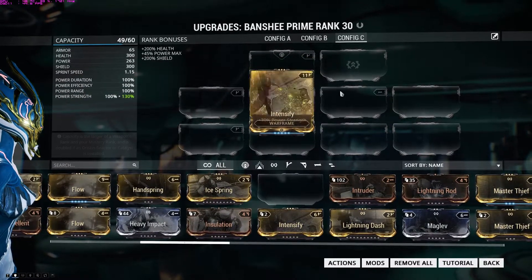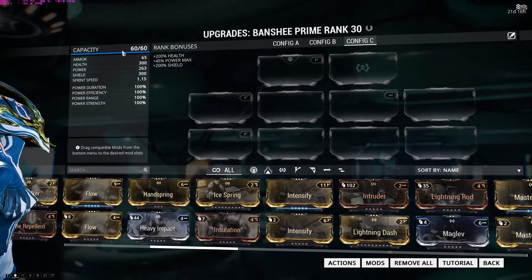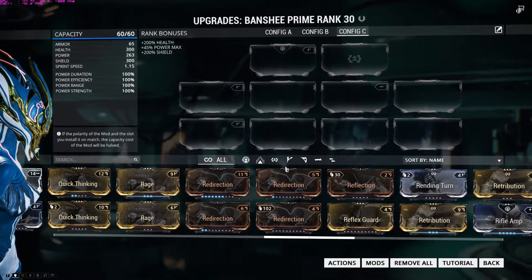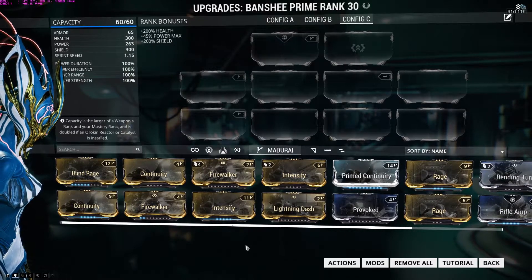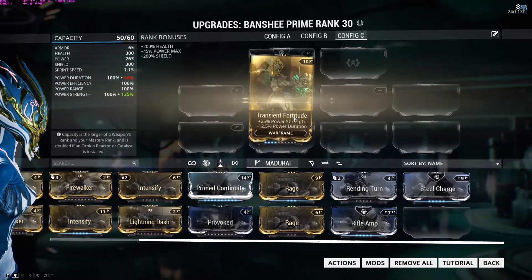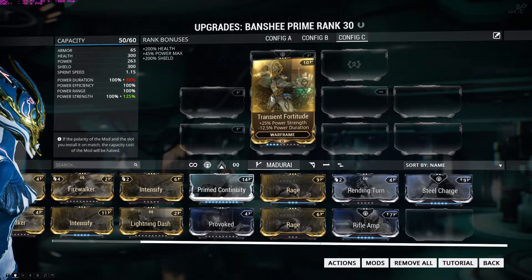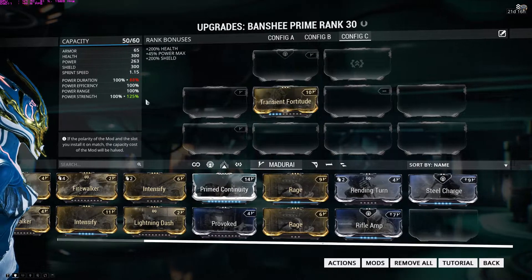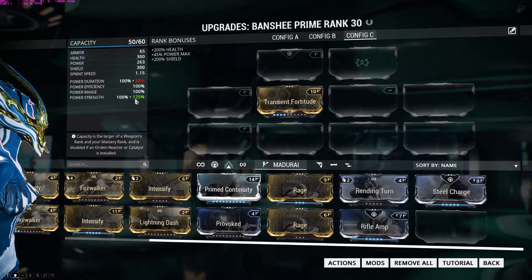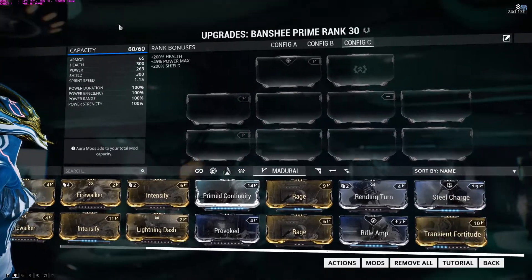Keep in mind the cost of a mod — this one is 11 — and you have a mod capacity. Right now it's 60. For instance, this mod grants 25 power strength but reduces duration by 12, so power duration goes down to 88 while power strength is at 125. The cost is 10, so it takes the capacity down to 50.